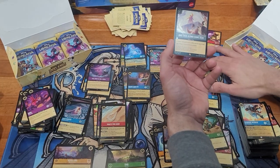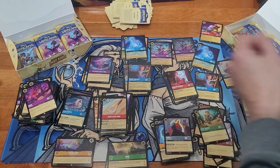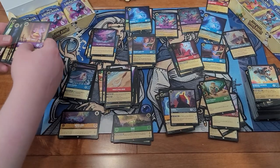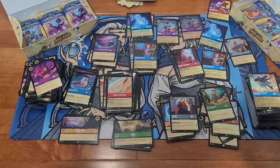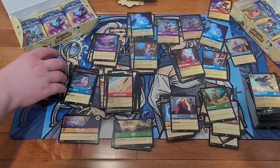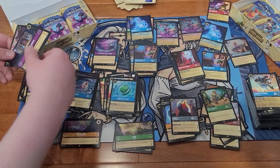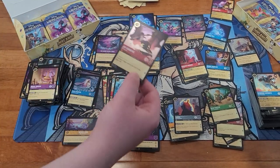Is there even a legendary Hades? Because I don't think there is in this set. In the first one there is. It would be kind of sad honestly — it would be the only main villain of a Disney movie to not get a legendary. Heart of Te Fiti, the Queen's Castle, and a Jim Hawkins foil — for a common.